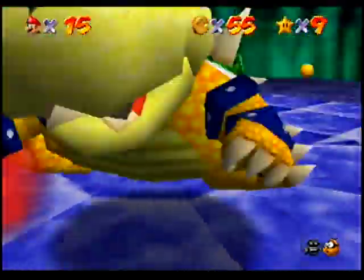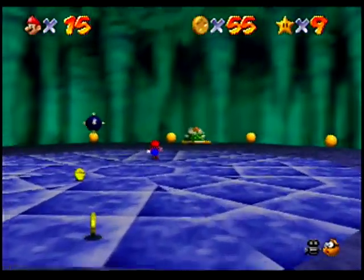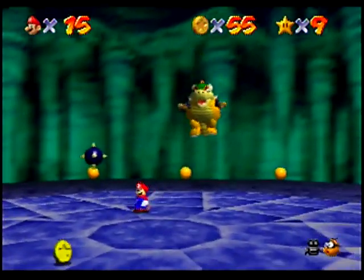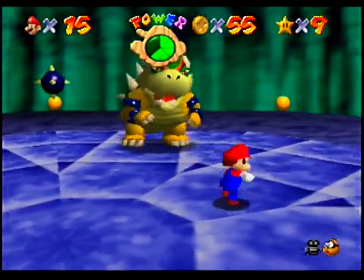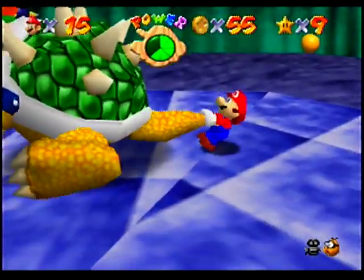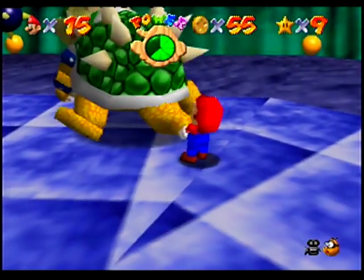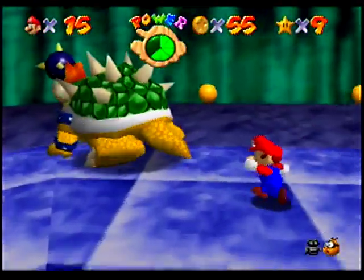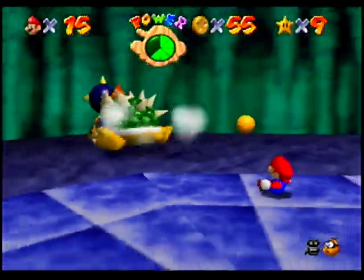So we can flame Bowser around, and if we throw him the wrong way — similar to the King Bob-omb fight — he just jumps back up and he's not really bothered by it. And if we swing him slowly, he doesn't really go all that far. But that can help you reposition him to where you want him.